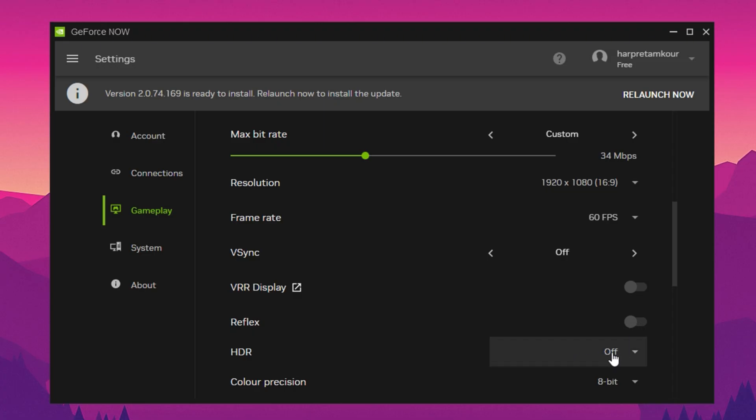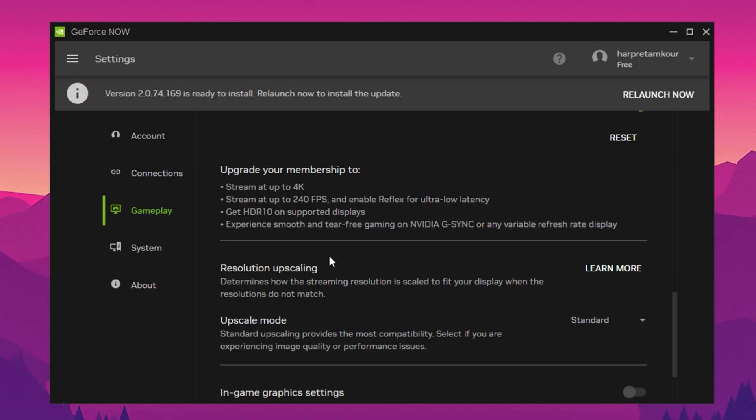HDR: disable this. It doesn't improve FPS and it can cause weird brightness shifts or drop visual consistency mid-game. Resolution Upscaling: set this to standard. While Enhanced may sound better, it barely improves visuals and adds more processing overhead, which can result in occasional stutter.